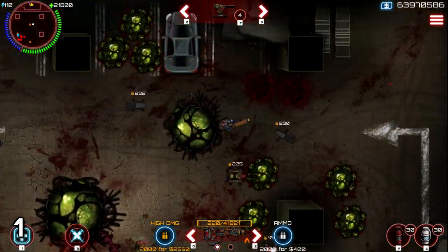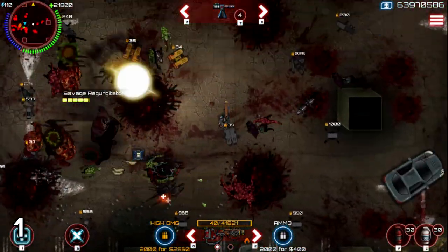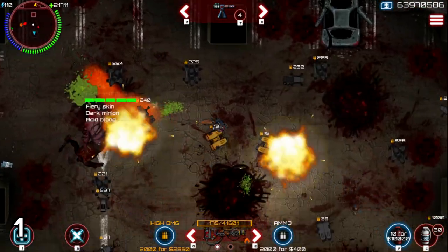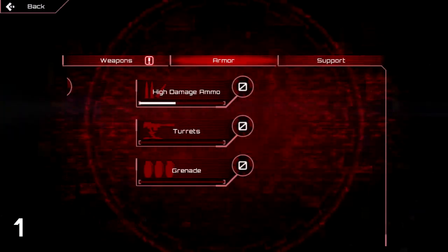Tip number 1. You actually get turret and grenade mastery when you place or throw them. Per grenade throw you get 5 mastery XP, and when you kill a zombie with it you get 10 XP. Unfortunately turret mastery is bugged and you only get 100 mastery XP by placing them, and not if the turret kills a zombie.